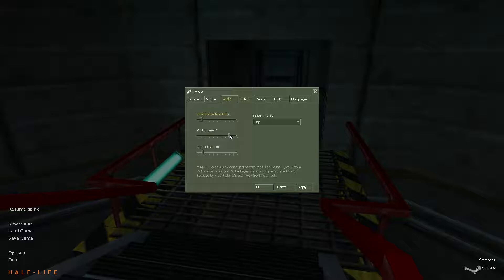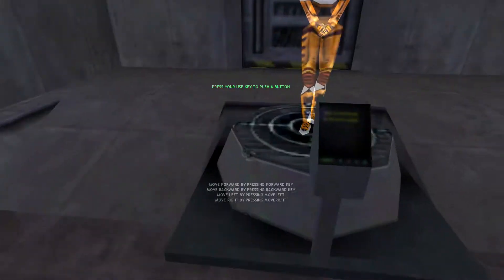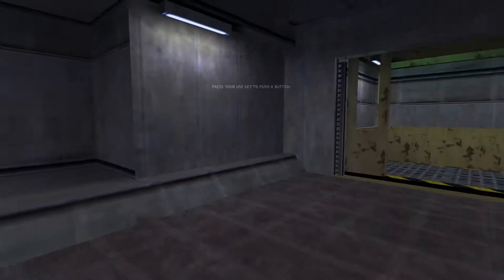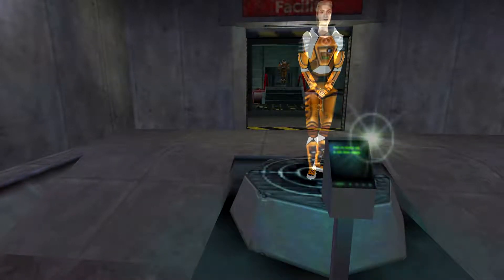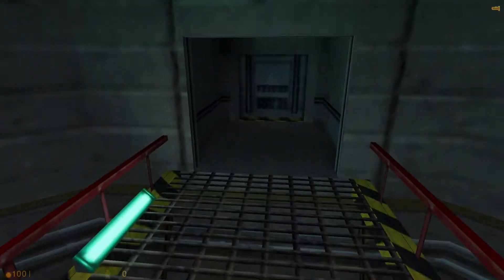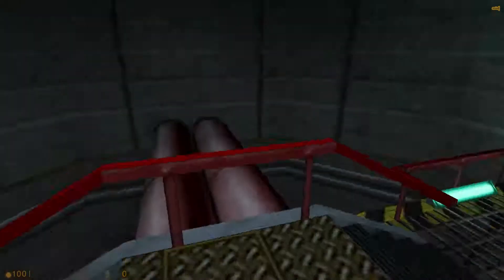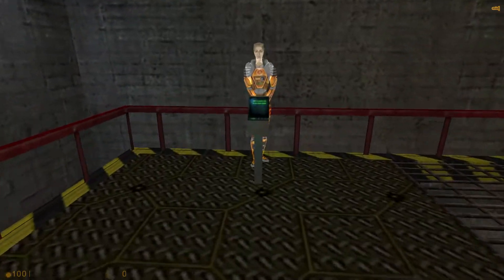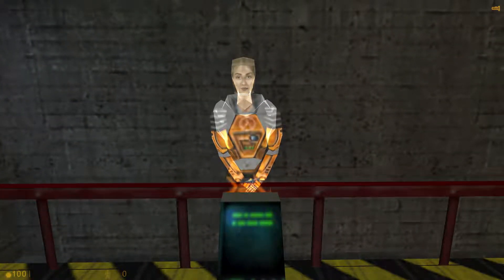These sound levels sure are weird. It's deafening one second, then quiet the next. Okay, so sound effects — is it MP3 volume or HEV suit? I have no clue. The holographic assistant keeps looping: 'Hello and welcome to the Black Mesa Hazard Course, where you will be trained in the use of the hazardous environment suit.' I think it's bugged or something. Moving around in your HEV suit can be slightly disorienting at first. Take a moment to familiarize yourself with basic movement.